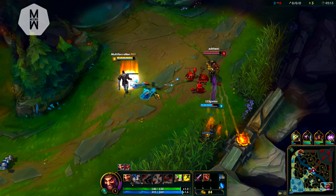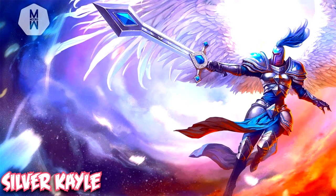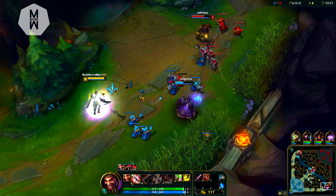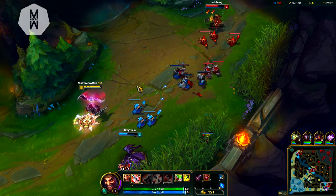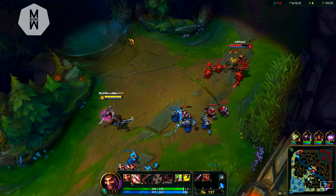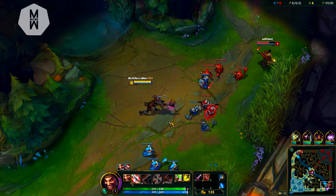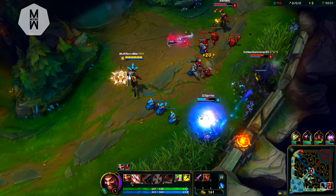The first skin on our list at number five is Silver Kayle, priced at $192. The skin has nothing special at all — all the effects are the same, only the color is changed from goldish bronze to silver. That's the only change this skin offers, and it's priced at about $192.